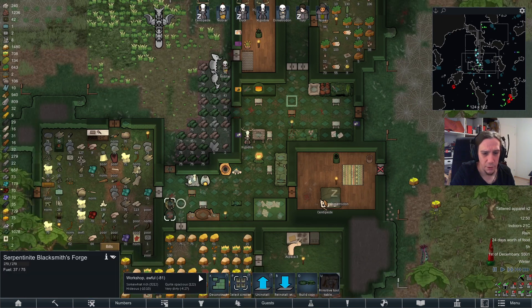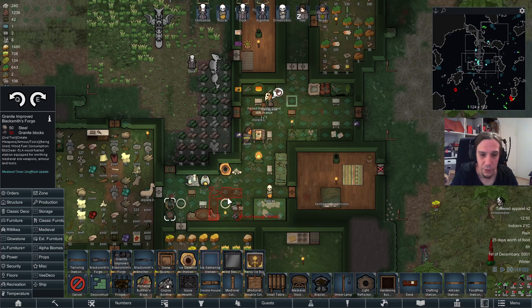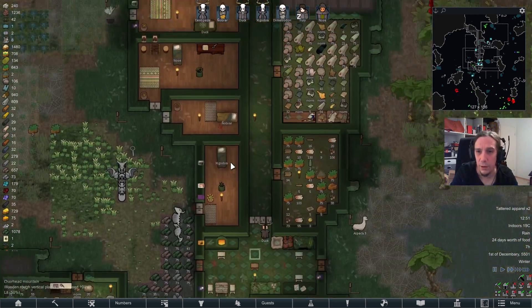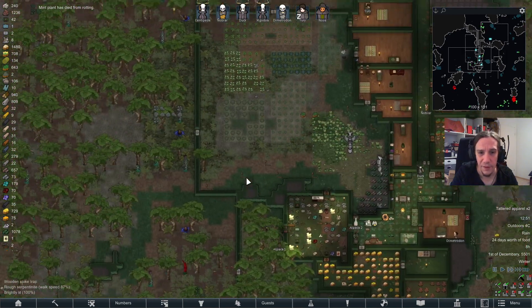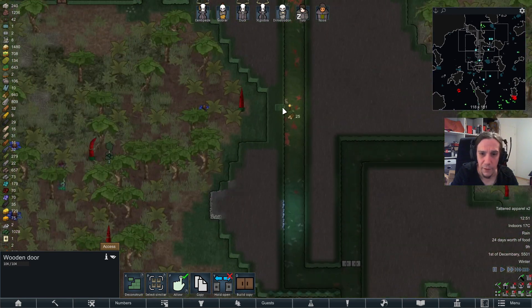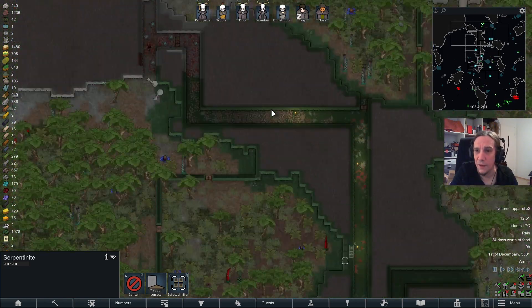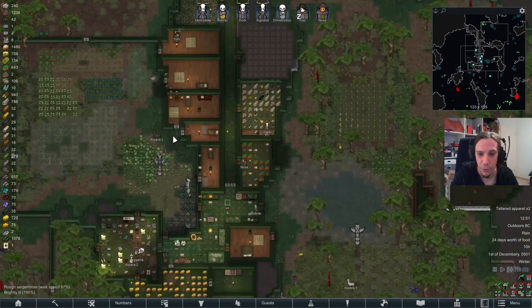So, Improved Blacksmith's Forge. We're not going to deconstruct the old one, because I have no clue what I'll need. Steel and granite blocks — we won't be needing any exotic materials. Look at that, it has a very distinct shape. I like that. Room is a tad bit of a problem, so I think we will expand into this area here a little bit further. There's going to be a double door here, and we just mine out the rest of the stuff there.